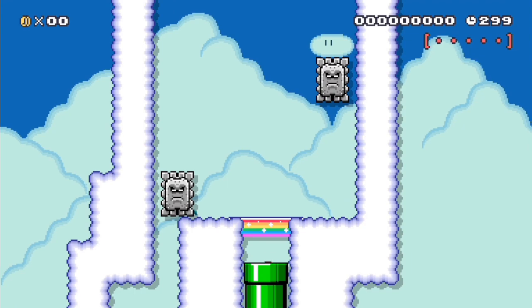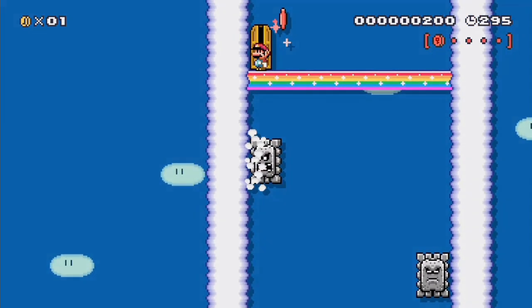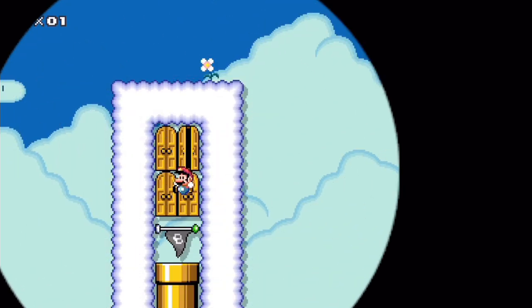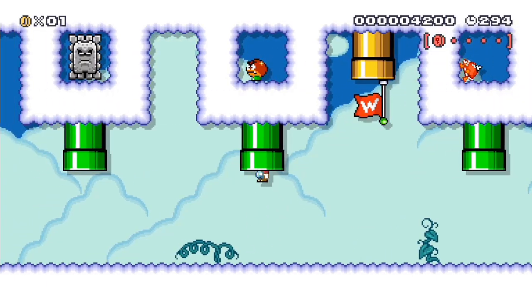Methods of mimicking having more than two checkpoints have been a subject of occasional interest throughout Mario Maker's lifetime. The most common method has always been the infinite checkpoint format, where you repeatedly grab two checkpoints while completing sections that give you pink coins, which is a fine format, but it does have certain limitations.